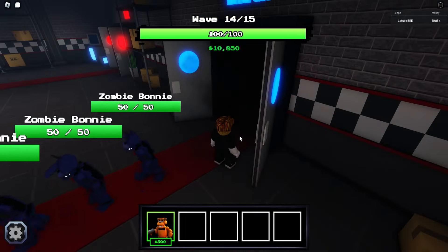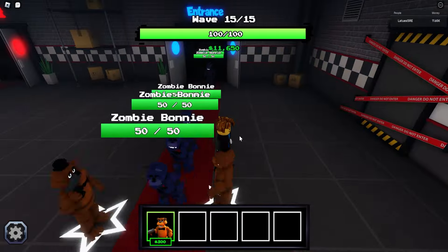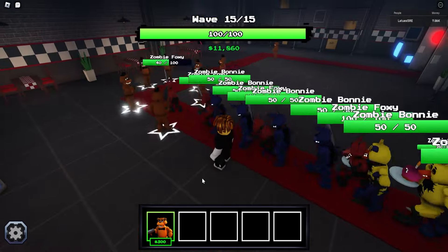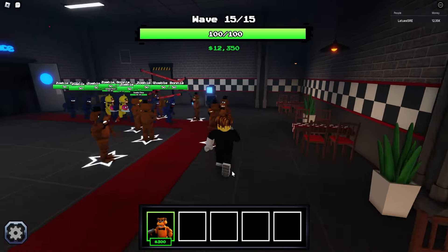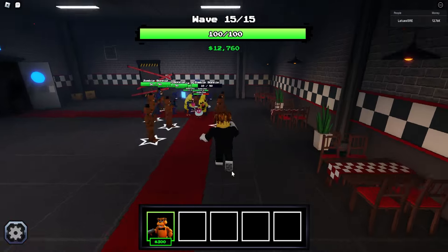Secret tip: at the end of the wave there's always the strongest boss. Right now I just see minions — basically his puppets. These fast guys are really annoying to kill. Step number five is to like and subscribe, and then you will have a chance to win my Robux giveaway.